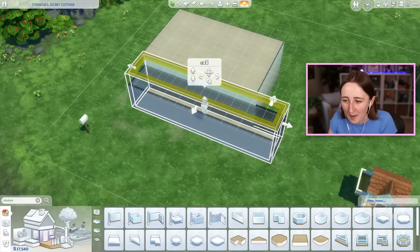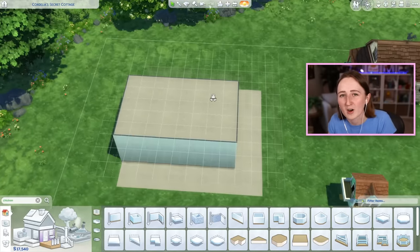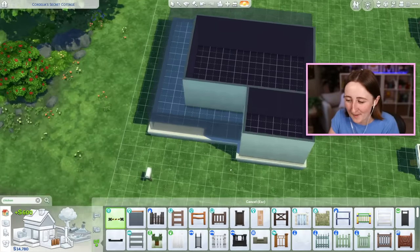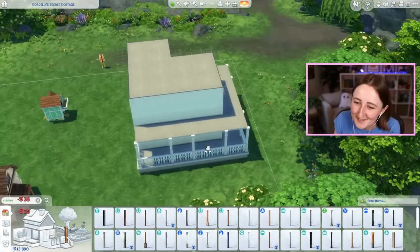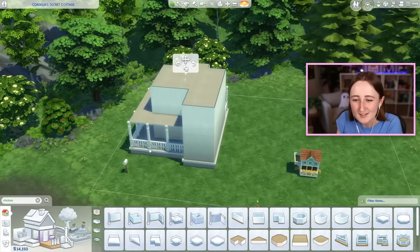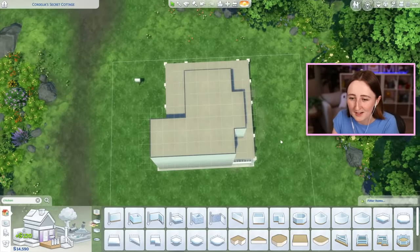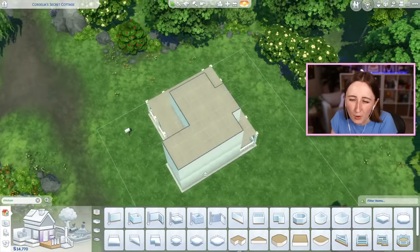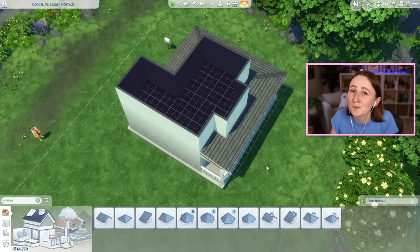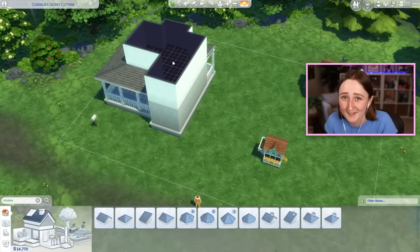I've got this dream of having a little wraparound porch, kind of like you see in the movies — just the most stereotypical farmhouse you can imagine. I just don't really know if we can afford that with the budget we have because it's kind of expensive to buy all those columns and fences and everything. But wouldn't it be so cute if we had a little porch like this? That leaves us with like 14,000 simoleons to do the rest of the house, which isn't a lot of money, but maybe is doable. I care a little bit more about the farm part than the house part of this farmhouse.